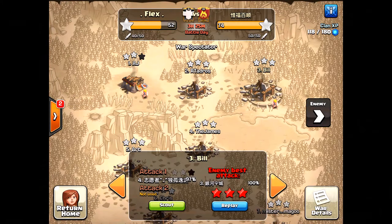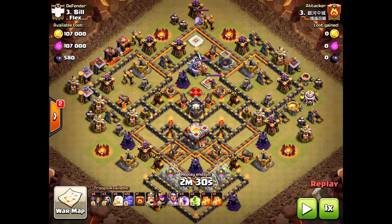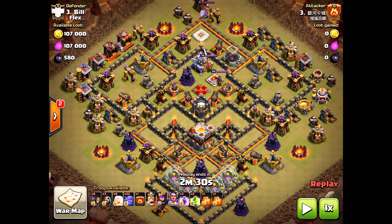Welcome everyone. We have a Town Hall 11 using six healers against Town Hall 11 for a three-star. We faced a clan that was pretty dominant — they got every single star but one. So let's break it down and see what's going to happen. We're bringing the bowler, the best strategy today: queen walk and then a bowler walk with two healers.